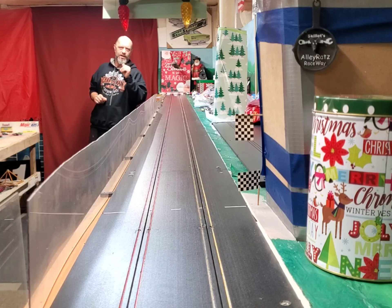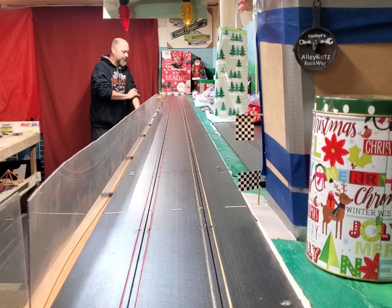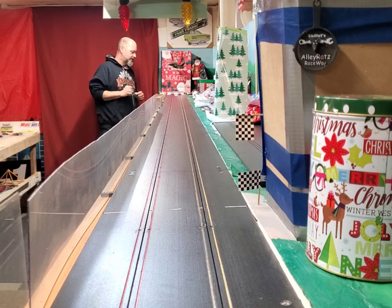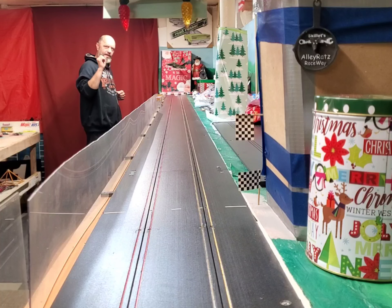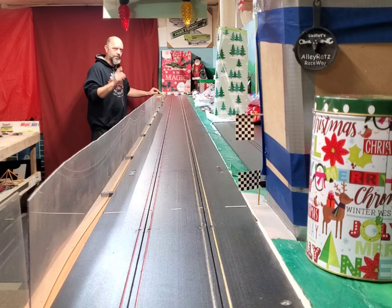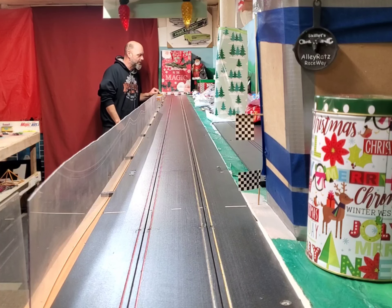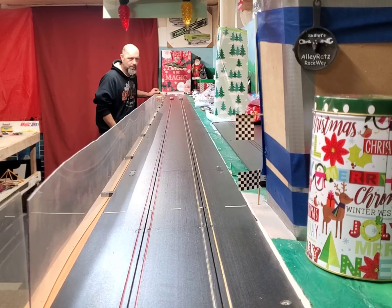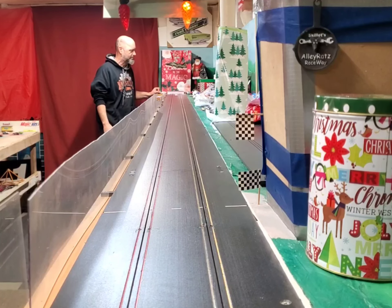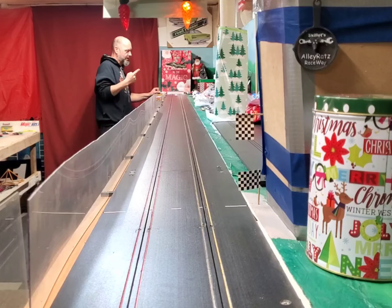Next we got Cricket — he is going to be taking on Big Ken. Cricket is in the yellow lane, Big Ken is in the red. Here we go, second race of the event. Pick your winner, because here they come, the light is dropping. Cricket kicked into turbo there at the end and burns it up in the yellow lane!